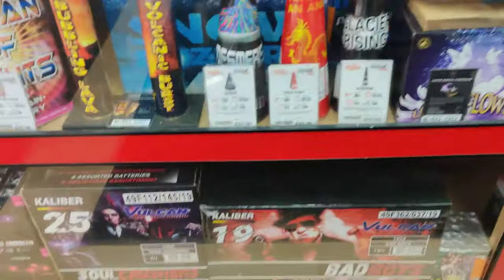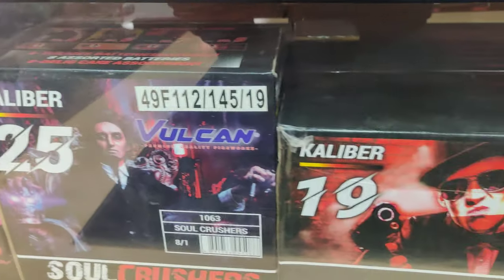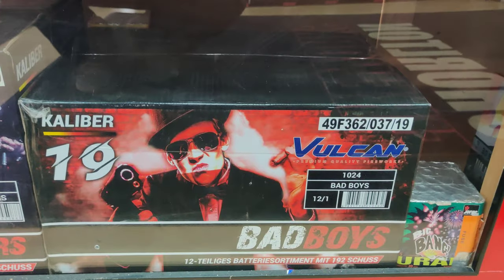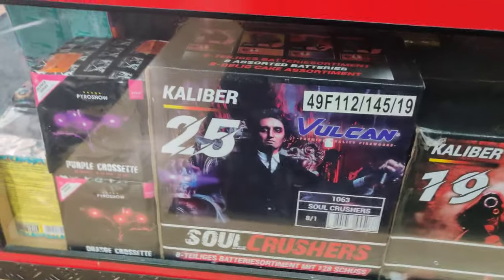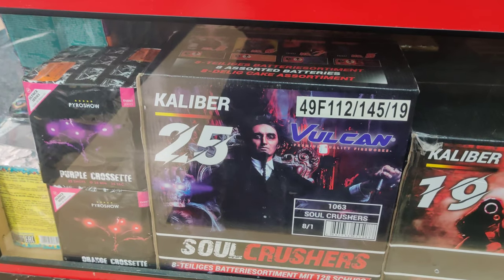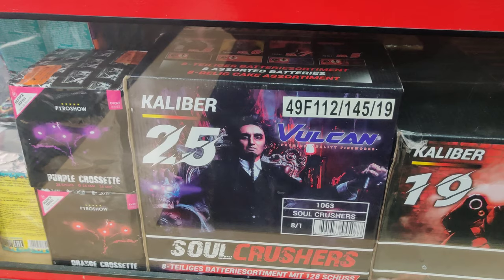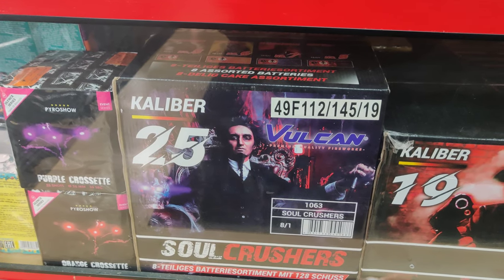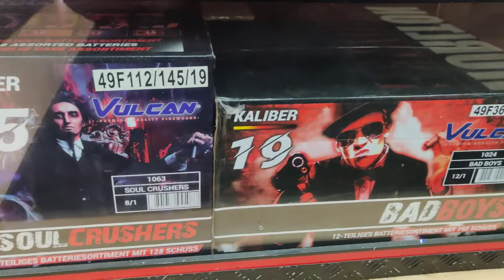We've got Vulcan as well — another brand that doesn't really get mentioned, but some really nice pieces. I had View last year and that's probably the best mine-lift cake I've seen in terms of color and looking like a professional piece. If you're going to do some kind of professional display, I'd highly recommend it.